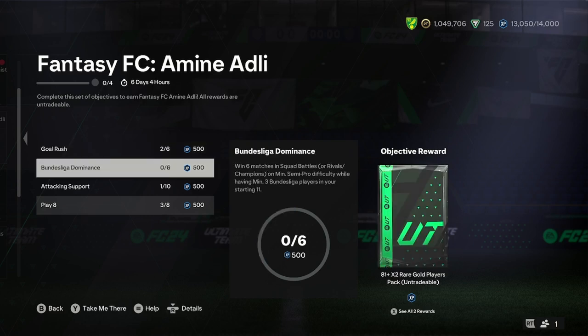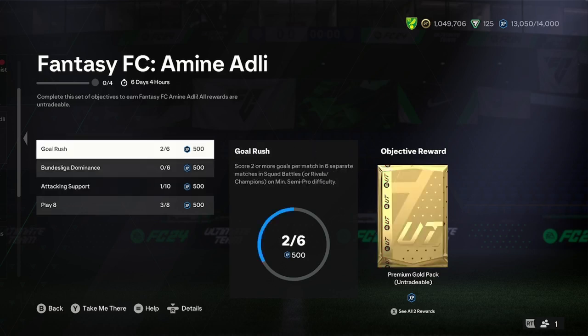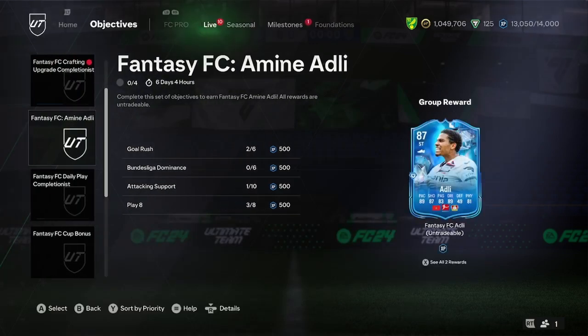You just need to win six games on squad battle semi-pro difficulty with Bundesliga players, and apart from that, you just need an attacker really, and you need to score two goals and play games. That's all you need to do, so it's fairly simple.